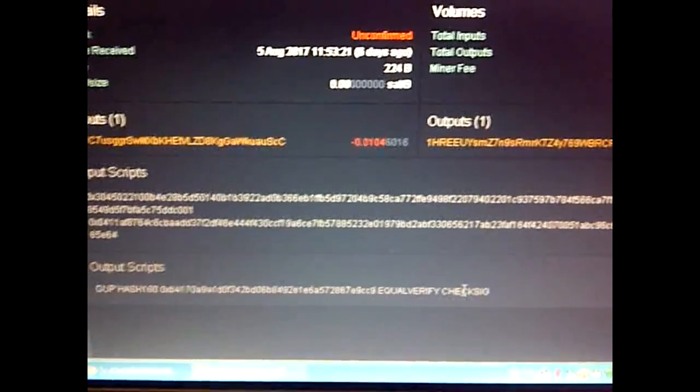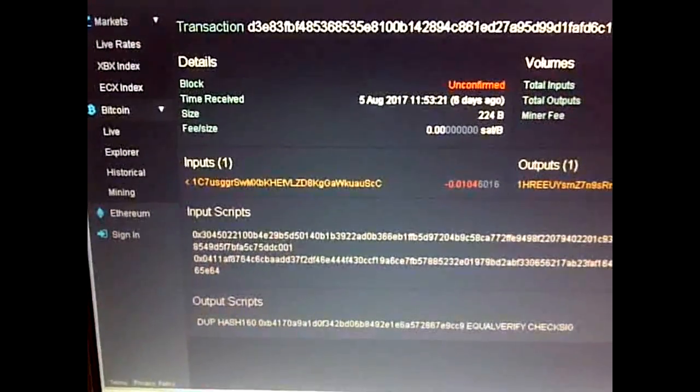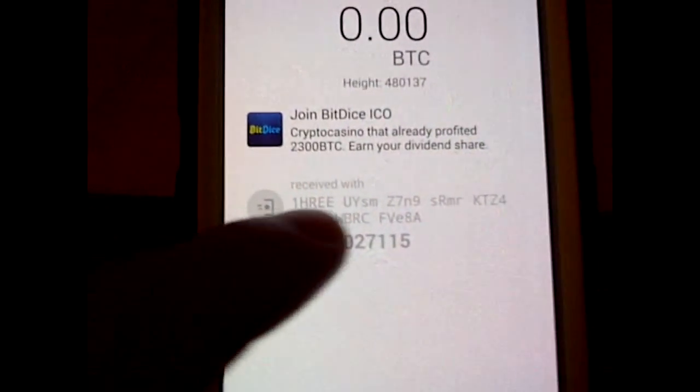I'm just going to have to see and wait — it's a long wait, but that's all I can do right now. That's just an update. I also did a zero transaction fee on the Bitcoin Cash and it's also showing nothing yet. I'm cutting back in and it just appeared, but this is the old balance — still waiting for confirmation.